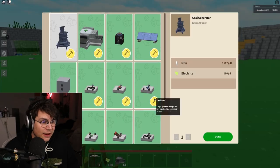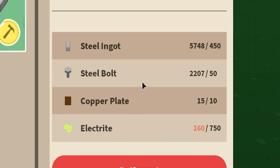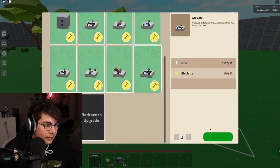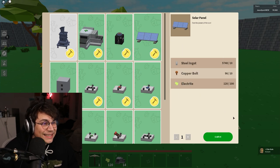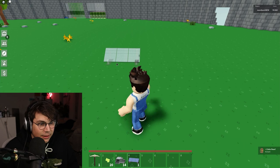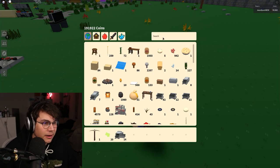We are quite far away from having the 750 electrite necessary to get to tier three — there are only two recipes left and I'm curious what they are, but that's for tomorrow's video. For today, we have the XOR gate left — let's buy that — as well as the solar panel. That thing looks sick. Let's place it and see what it does.